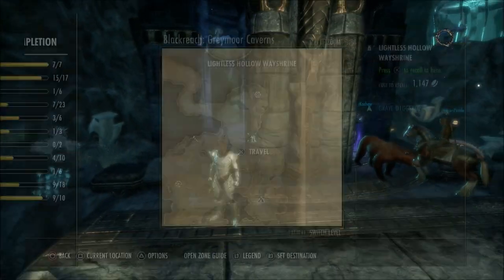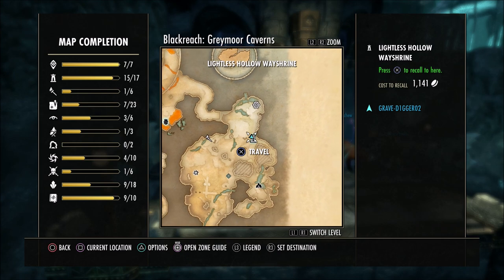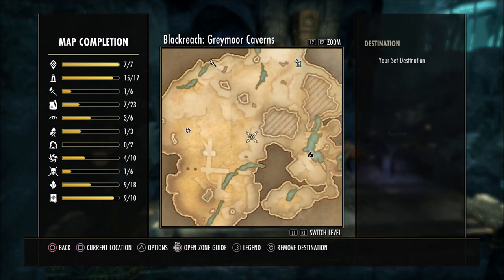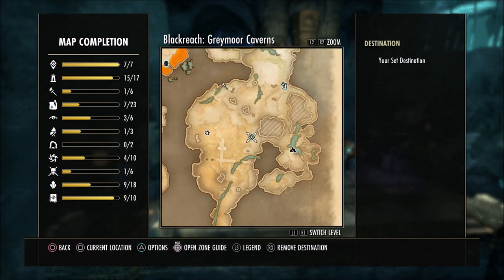I will show you the location that I'm starting at — the Way Shrine here — and kind of the area that we're going to be going to. Just remember this is down in the caverns in Blackreach, so if you get this you're going to have to come down to Blackreach to find these.